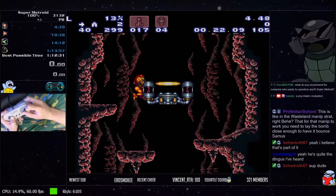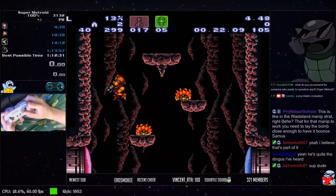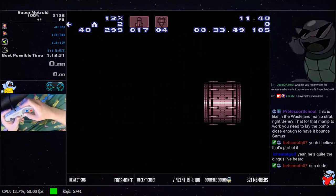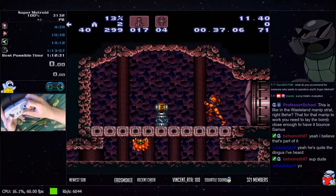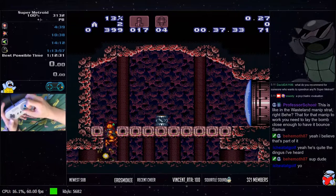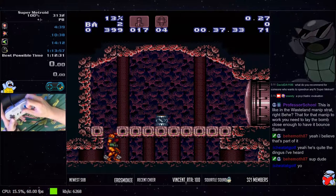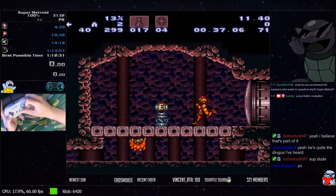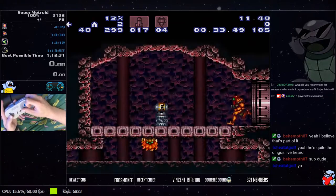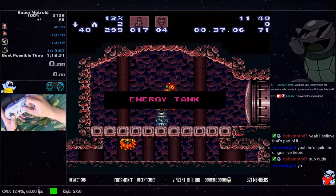Run through, open the door, run through. You want to do kind of a late jump over this energy tank so you can get a shorter jump. Do a down-turn when you get to the edge, and as long as you time this shot pretty freely with spazer, it will kill this Nova.